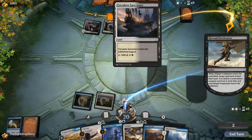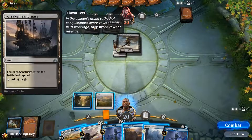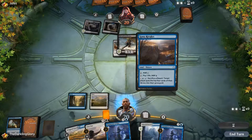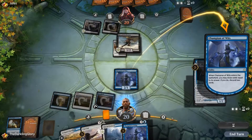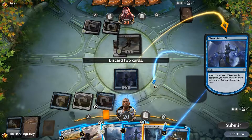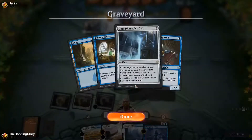The thing is, about Forsaken Sanctuary, we do have two black-white dual lands in standard between Concealed Courtyard and Isolated Chapel. So the only reason to play Forsaken Sanctuary is if you're very heavy on both colors — like, you need to want your ninth dual land. This Minister is not very good because we've already been to the Gift.